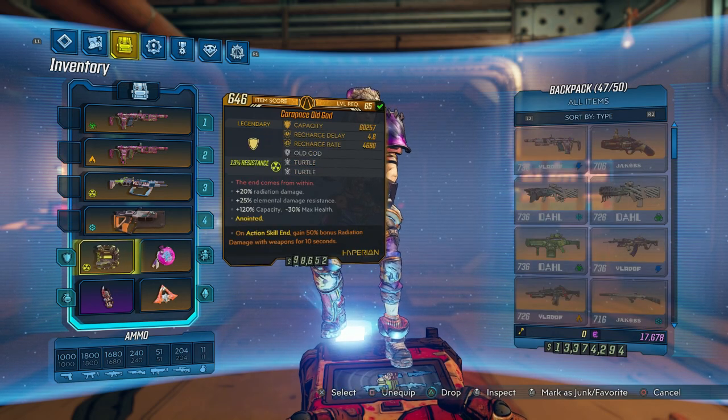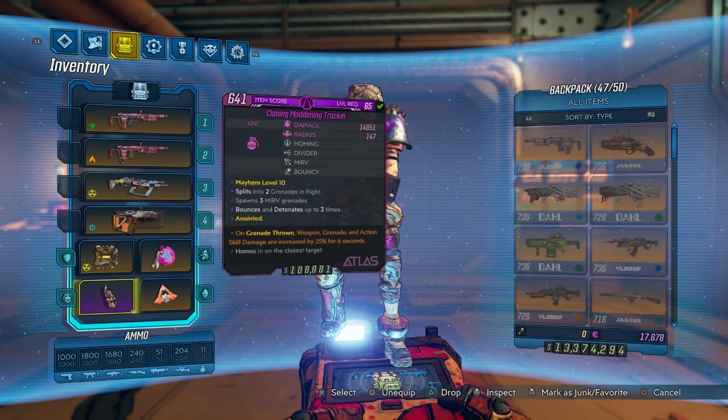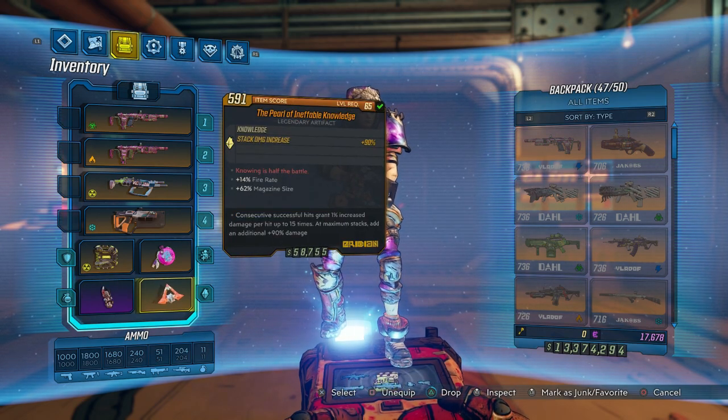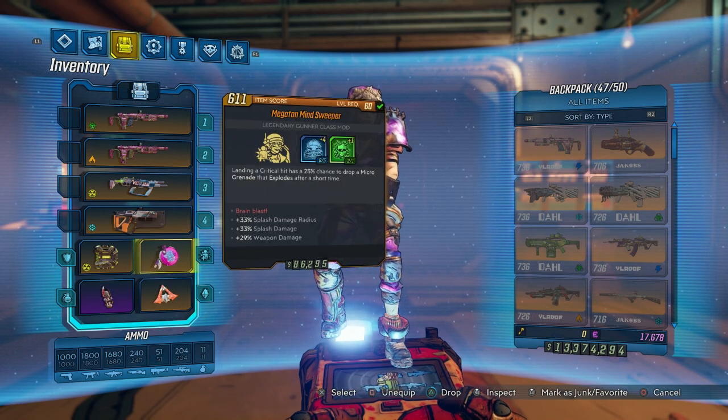We're going to be running an Old God shield — a beautiful level 65 Old God, love to see it. We'll also be running our CMT and our Pearl, max mag size and fire rate, really really good.